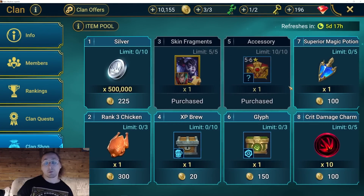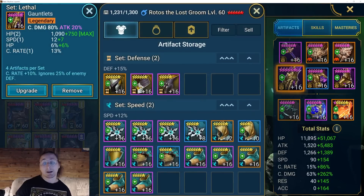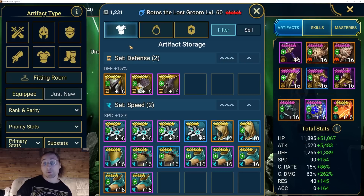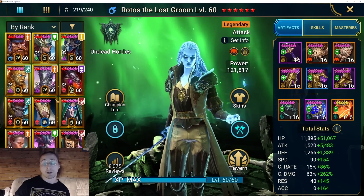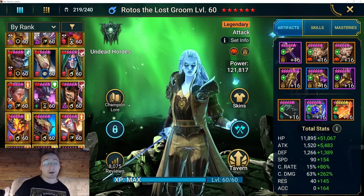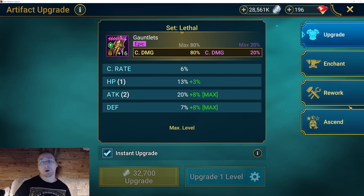Now we'll specifically talk about Chaosaur. You also get Chaosaur from events and tournaments sometimes. Some are very hard and I don't go for them, but I generally try if they're possible — things like artifact enhancement events or champion training events. I'll do all of them if the reward is a six-star piece of Chaosaur, whether it's epic or legendary. Five-star ones I don't really care about and barely use, and for most people there aren't many uses for five-star — though there is one specific exception we'll cover later.